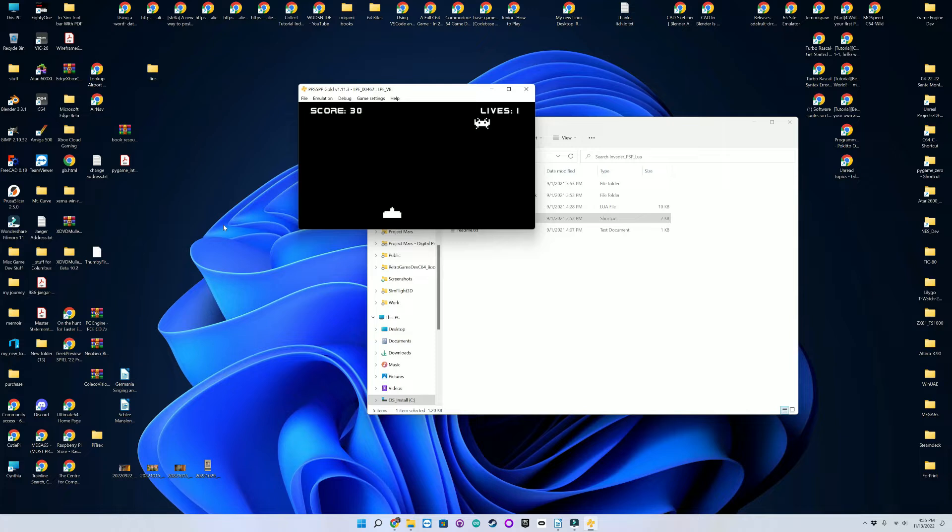You'll notice I have this modern-looking font instead of a retro-pixel-y one. I tried to change it, but could not find any help or information on how to convert a font to a .pgf file. If anyone out there knows how, please let me know. Otherwise, everything else went pretty smooth.